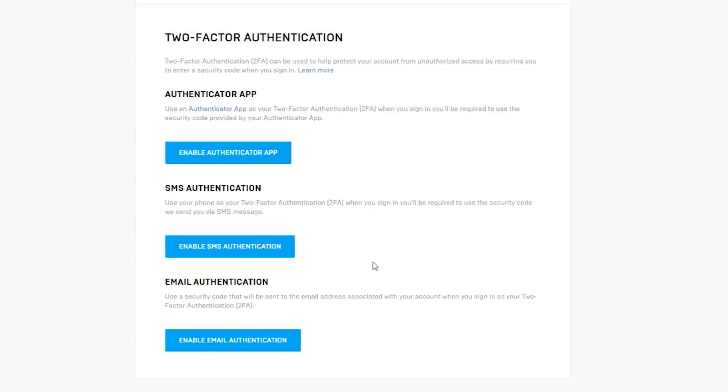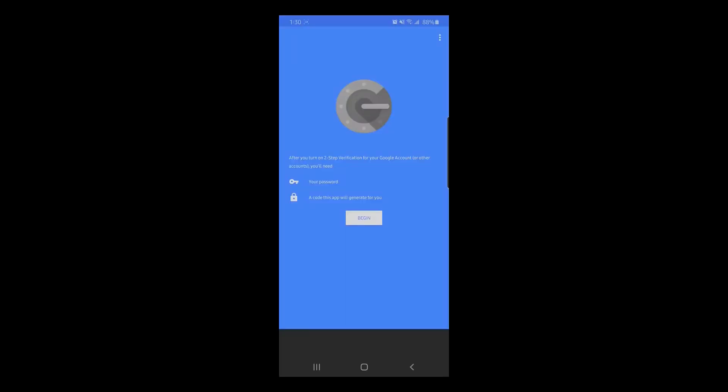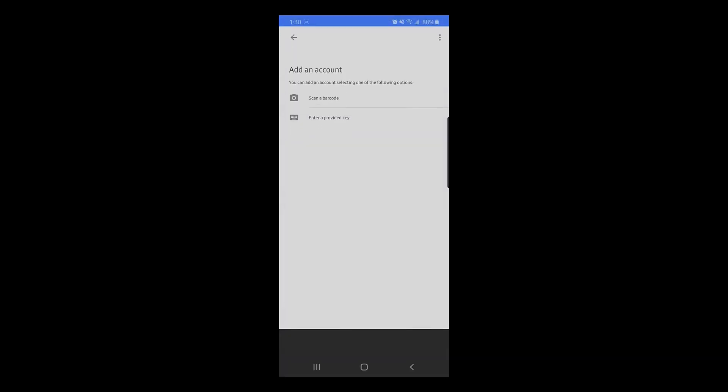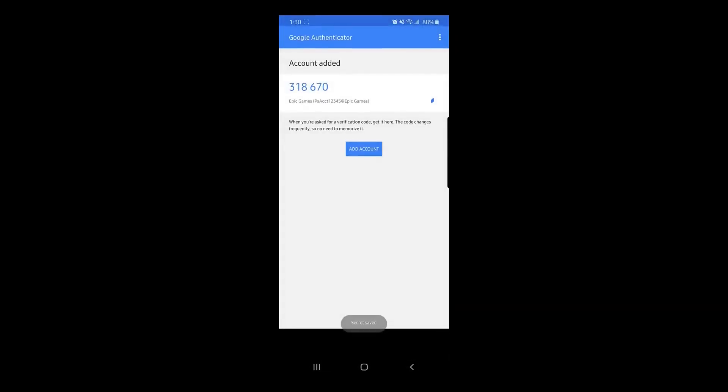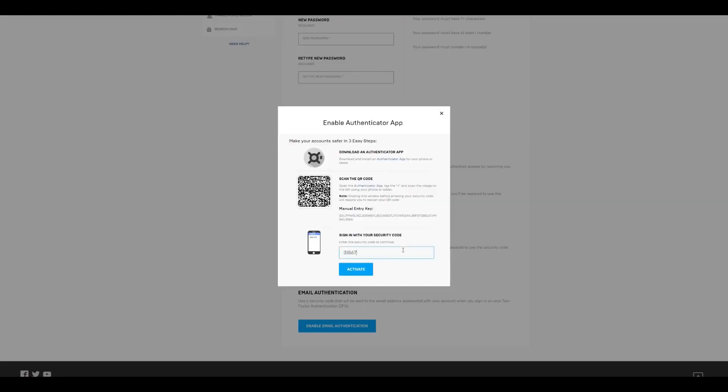First, we will show you how to enable the Authenticator App. Note that you can only have one type of two-factor authentication enabled on your account at one time. Click on Enable Authenticator App. A pop-up will appear outlining the three easy steps you need to take. You will need to download an Authenticator App on your smartphone — in this example we will be using Google Authenticator App on Android. Note that the process will be slightly different on iOS devices. Open the app and tap on Begin, tap on Scan a Barcode, scan the QR code on your screen, tap on Add Account, and remember the code on your phone. The code will refresh every so often for additional security. Enter the six-digit code in the pop-up and click Activate.